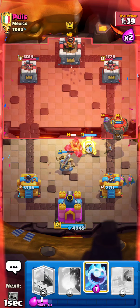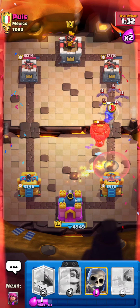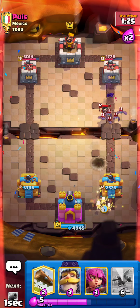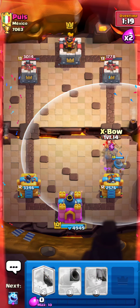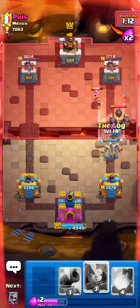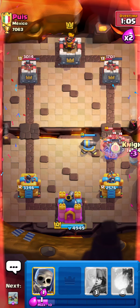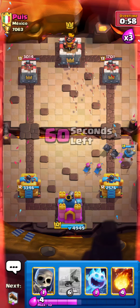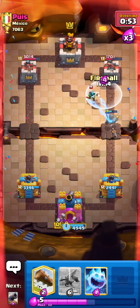I have to use my Fireball in here because otherwise the Balloon might get a connection. Recycle my Skellies in here and Knight off to the side and let's see if we can go XBow in front of that. And Log to counter that. Okay this could be troublesome - he might try to go with the Balloon now. Okay, Arrows - nice! So let's cycle our Skellies and try to Fireball this because it can counter that easily.